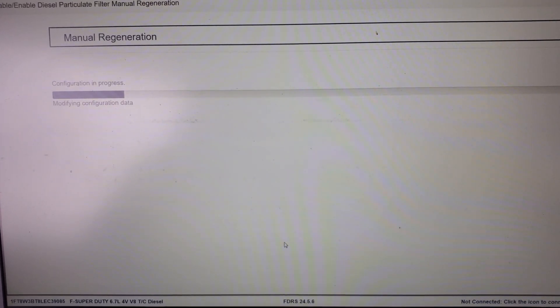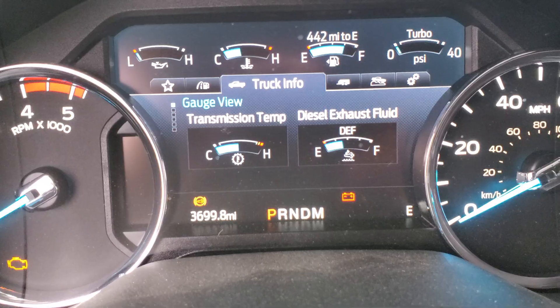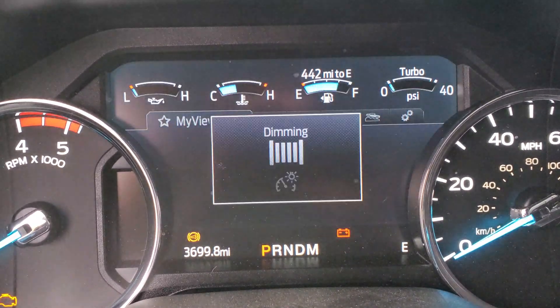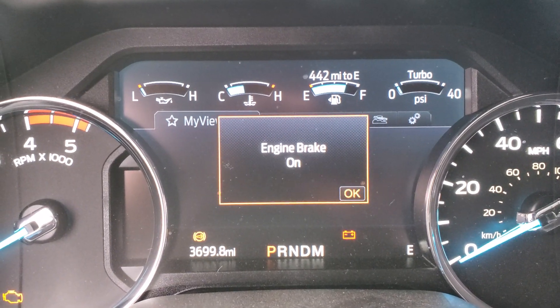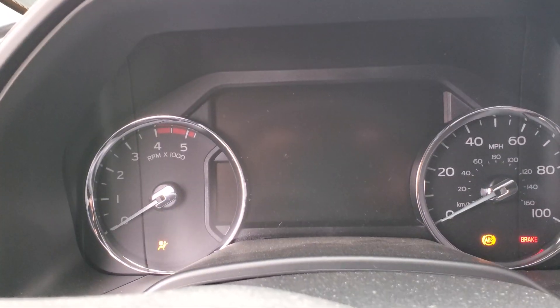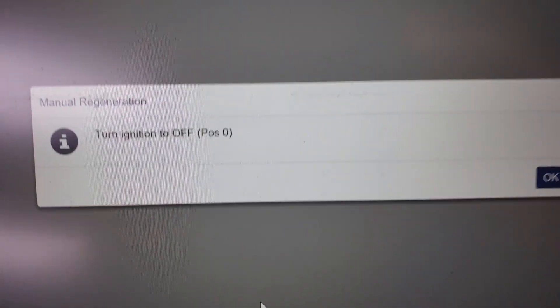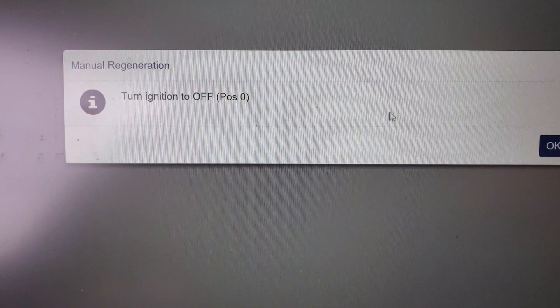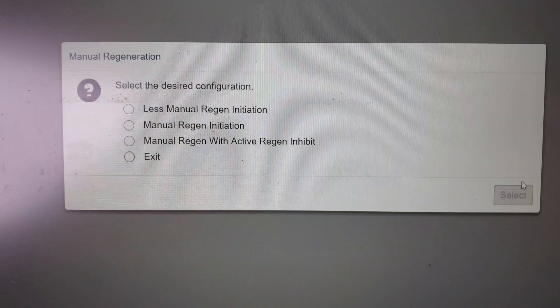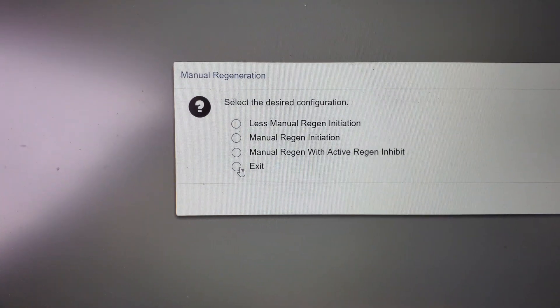Using FDRS, this didn't take long. It's just doing some clicking, going through updated module configuration — some BCM stuff — and now configuring the instrument cluster. It wants us to turn it off. We hit OK — procedure successful. Now we hit Exit to get out of this application.